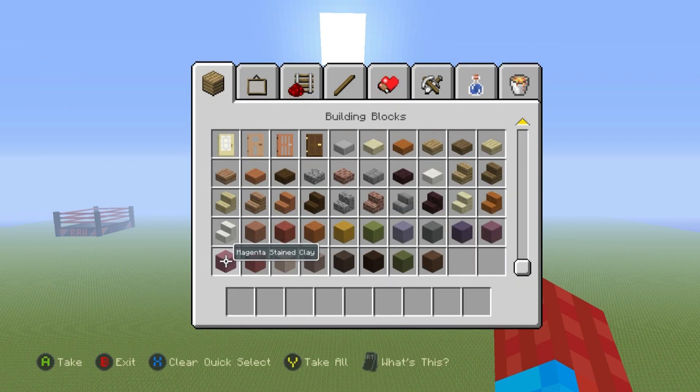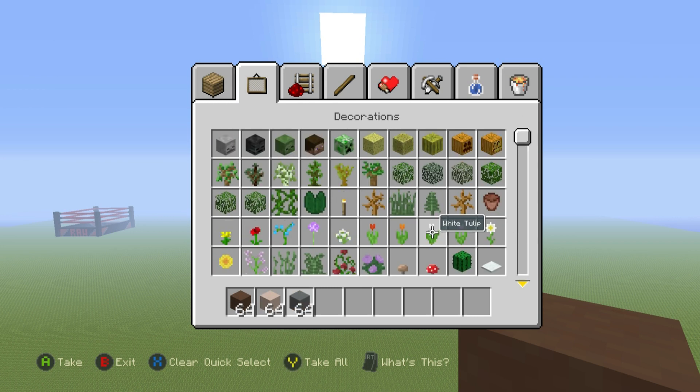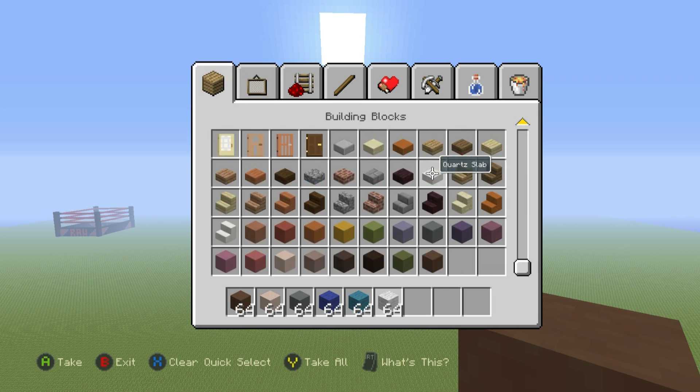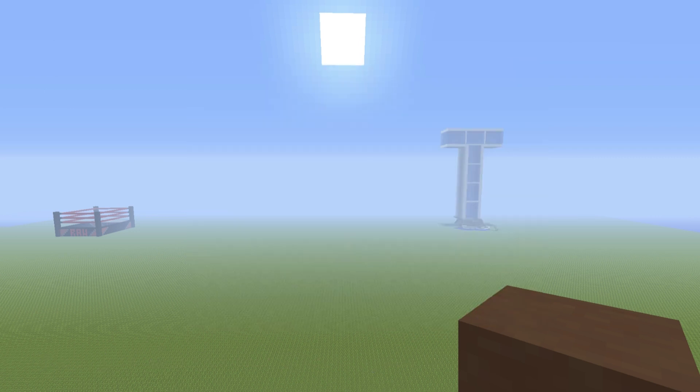But moving on, if you want to make Steve, here's what you're going to need. Start off by grabbing brown stained clay, some white stained clay, cyan stained clay, then flip over and grab yourself some dark blue wool, some cyan wool, some white wool. We're also going to be needing some block of diamond, and also grab some spruce wood planks. We'll need some more stuff later on.